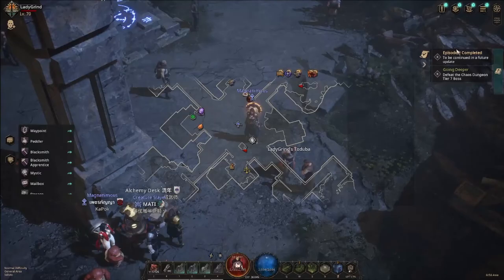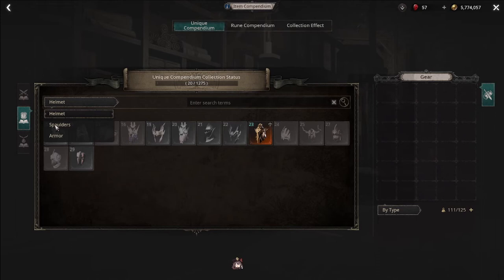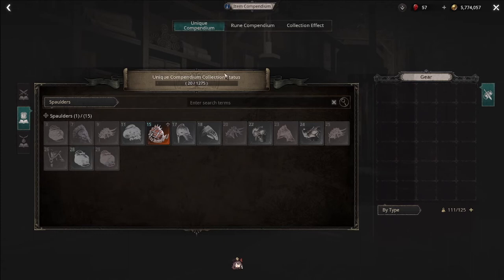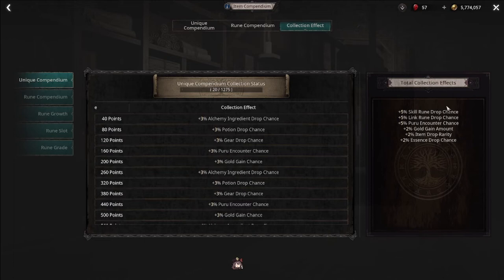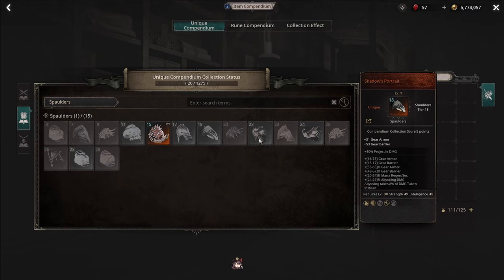Since I mentioned uniques, it's time to talk about the Item Compendium. This is a place where you store your unique items — not only does it serve as extra storage, but the things you store here complete your collection, and your collection gives you in-game bonuses. These include extra drop chances, increased chance of encountering the loot goblin, more gold, item rarity, and essence drop chance. This is why people don't rush to sell uniques — first you complete your collection, then you sell duplicates to other players.